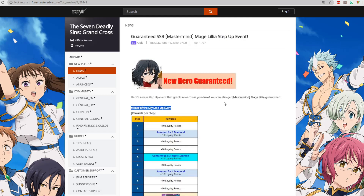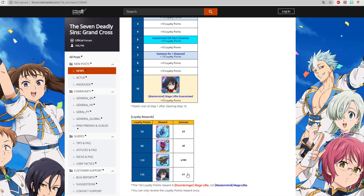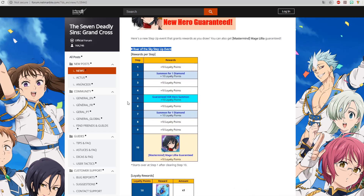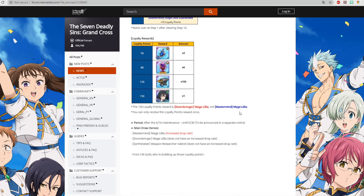The next big thing — we get loyalty points at every step, and Step 10 rewards Mastermind Lilia herself. The huge part is getting the green Lilia: at around 150 pulls, plus three more steps, you get green Lilia for free. So if you didn't pull her from this banner and you want her — especially since her costumes also apply to her — I did the math: you need to invest about 360 gems to get her guaranteed.